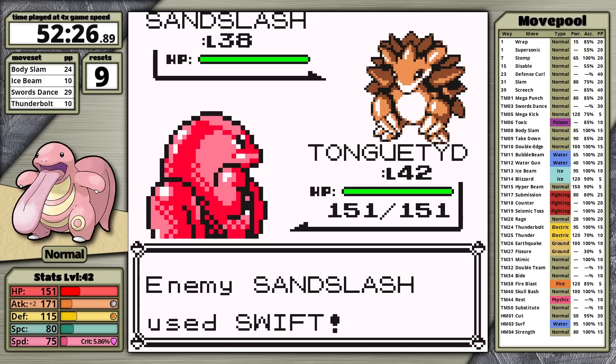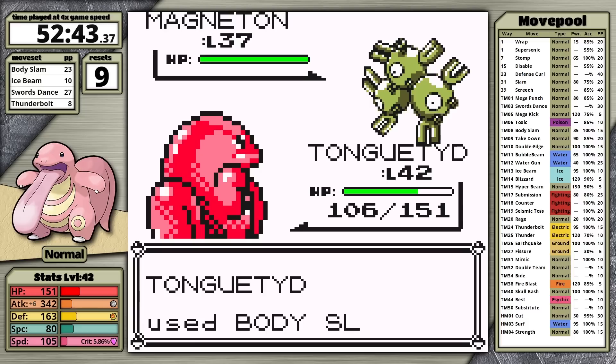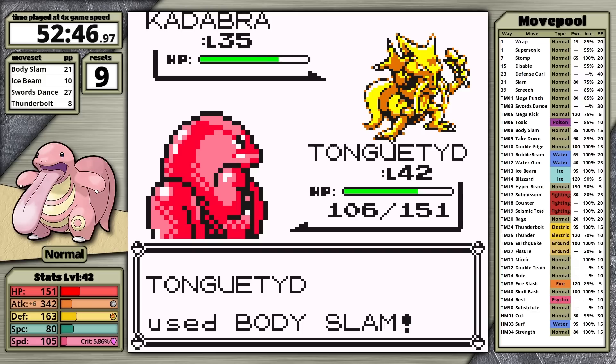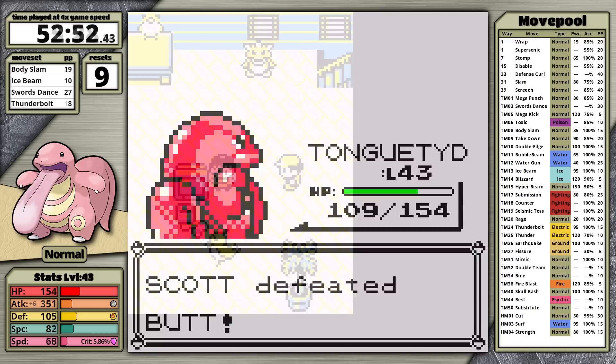At level 42, I set up with Swords Dance instead of trying to one-shot with Ice Beam. Body Slam knocks Sandslash out in one turn. Thunderbolt now gets the KO on Cloyster. Magneton goes down to Body Slam. Then because of Swords Dance boosting Lickitung's speed, I'm actually able to outspeed the Kadabra and knock it out with Body Slam. All that's left is Flareon — due to an earlier Sand Attack I miss with Body Slam, it goes for Fire Spin also missing, then I finally take it out. Lickitung has cleared its way to the late gyms.